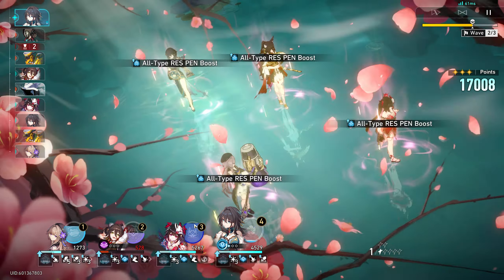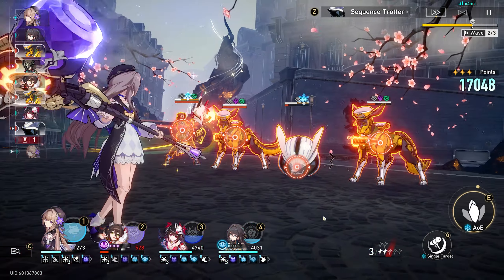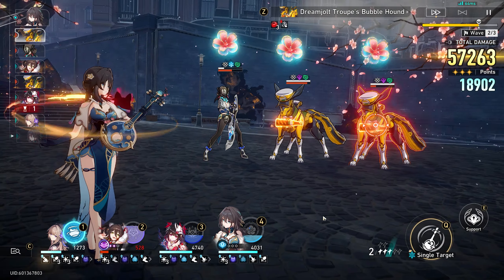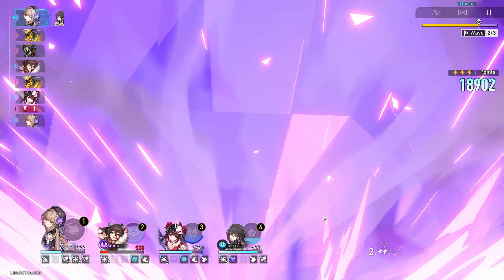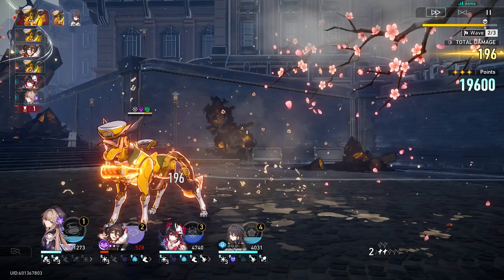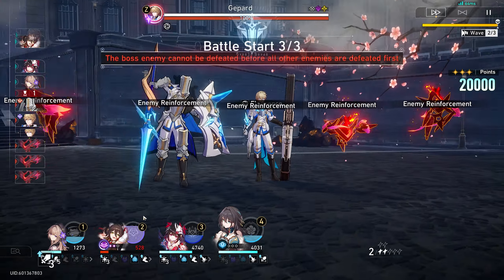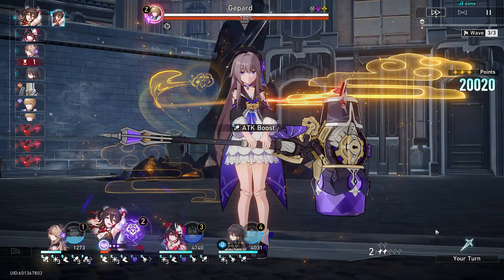Alright let's drop the skill — that's gonna be good. We can come in with the ultimate right after, and thankfully now that I do have E6 on Herta I'm getting that really big damage buff compared to before, which is definitely not something I should sleep on. The Warp Trotter is almost dead too, really close to being done with this wave. I just need to get my ult one more time. Sparkle's really close to her ult too — I just don't need Tingyun dying on me.